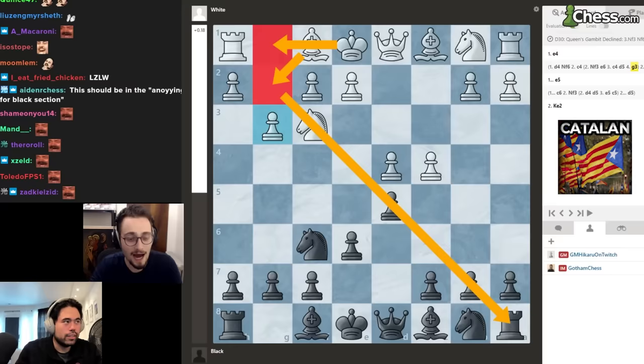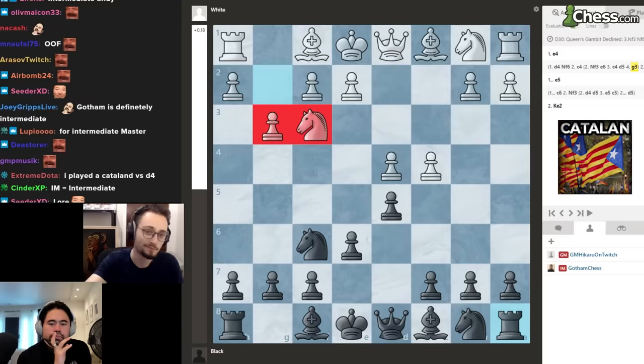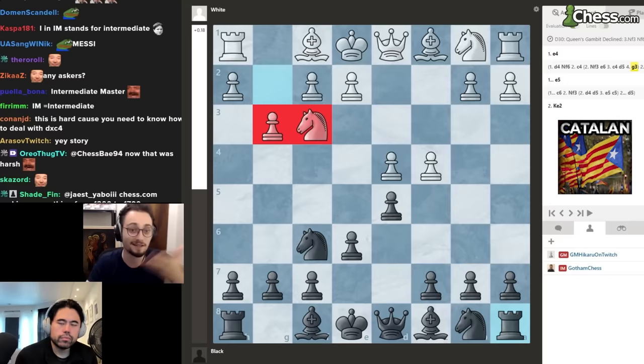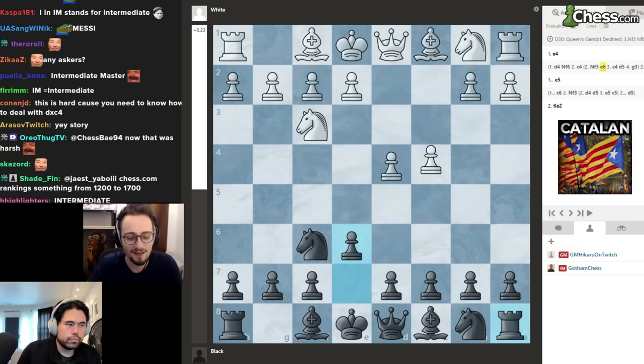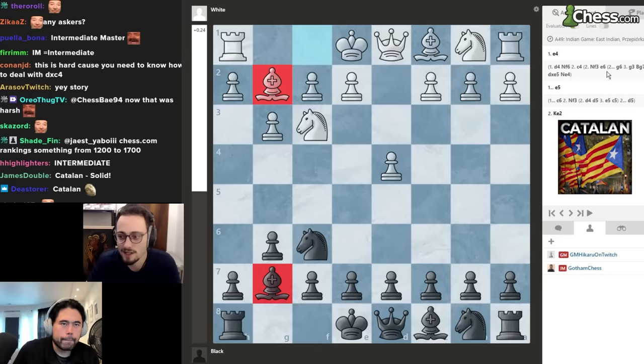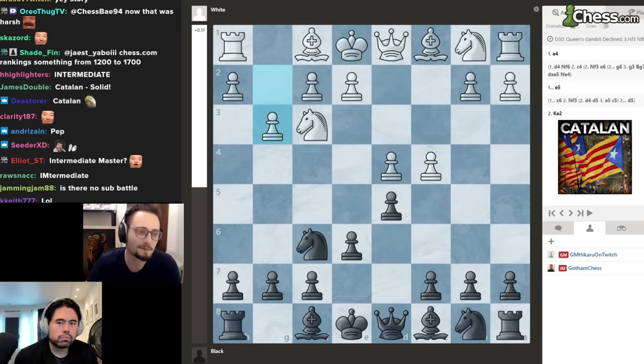I made a video — I've been making these 10-minute opening videos which are helpful for beginners and intermediate players — and I actually called it the Catalan setup. But theoretically speaking, the Catalan works specifically; you can't play the Catalan against the King's Indian. It's not called the Catalan, it's just g3, bishop g2.